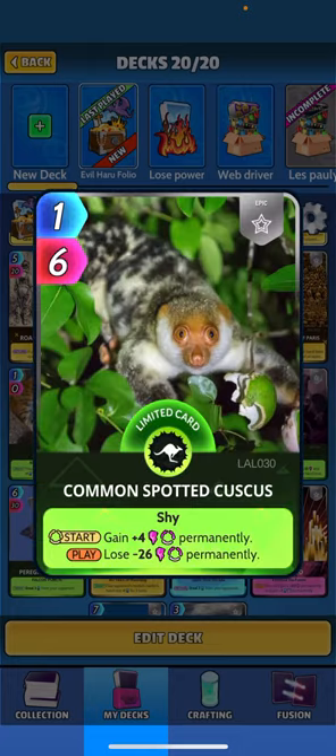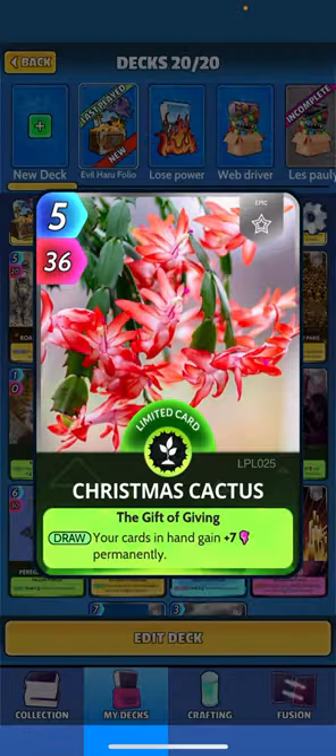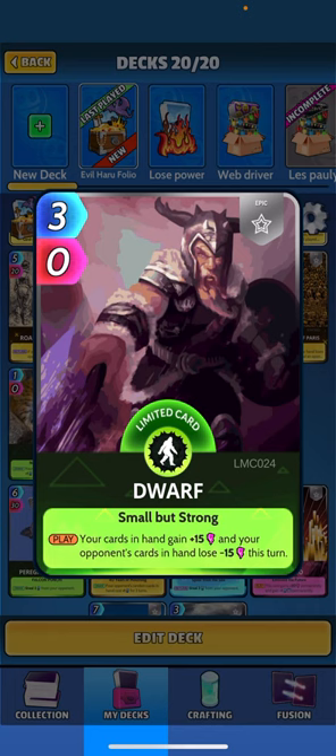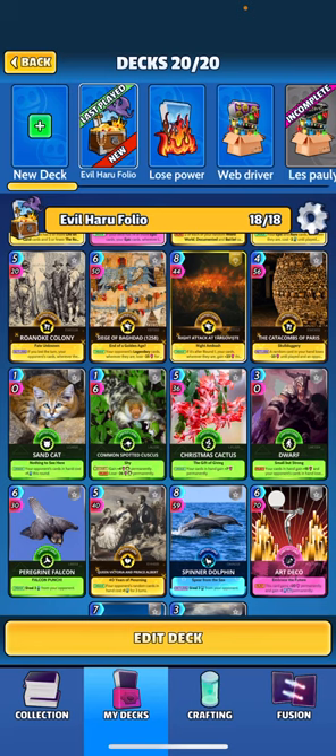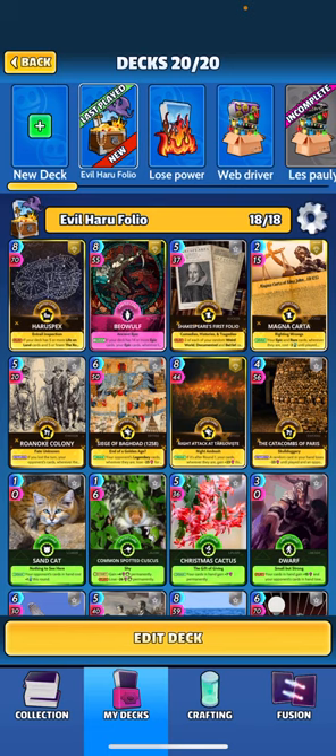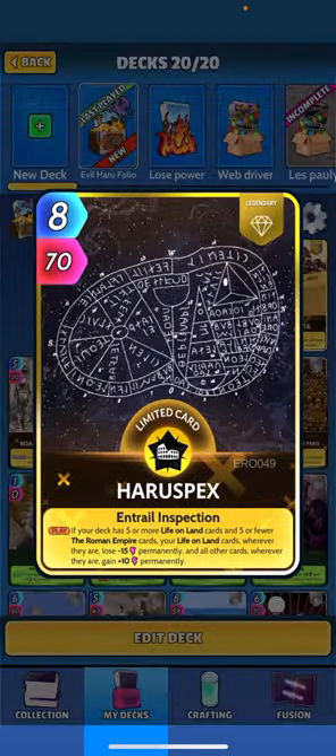Sand cat — not really affected by the minus permanent power. We've got Kusku which we're holding onto anyway, not really going to play it, so it doesn't matter that it's affected by minus 15 power. Christmas Cactus is going to offset a little bit, buffing all the other cards in our hand by plus seven — so because we have that permanent effect on it, losing 15 itself isn't really a big deal when it's bringing seven back on everything else in your hand. Dwarf already has zero base power but its effect is debuffing your opponent and buffing your other cards in hand. Falcon is just a taxing or stealing effect on our opponent's energy — that's really all we care about with that card.